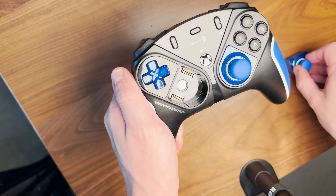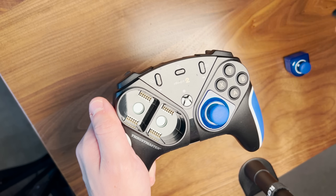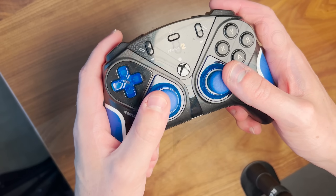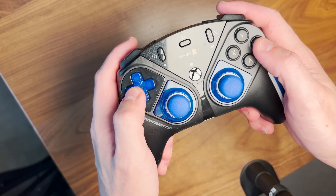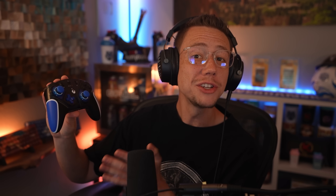A huge thank you to Thrustmaster for sponsoring today's video. With the launch of Season 5, Thrustmaster and I are giving away one of their eSwap X2 controllers, which is the controller I've been using for some time and I absolutely love. It's got hot swap technology, tack switch buttons that feel like a mouse click for the fastest response time, and next gen mini sticks with more precision than any thumbsticks I've ever used. Check out the link in the description to enter the giveaway.